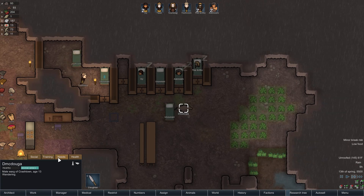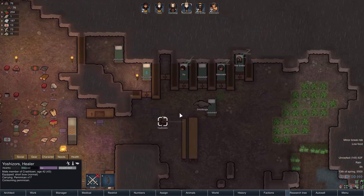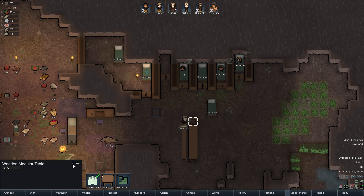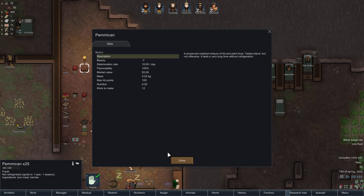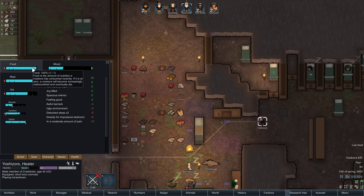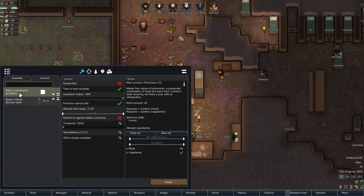DMC Duga, don't you dare wake anybody up. Yoshizores is apparently going to carry pemmican to the table and eat some — he's eating 17 of it? You greedy bastard. We only have 76 total and you're going to eat 17? I think it's because each piece of pemmican is like 0.05 nutrition. Does he just pick up exactly how much he needs to get full, or is he going to waste some? Either way, I think we need to change the restriction on the pemmican thing to a higher threshold — right now it's at 50, and that's not very much.